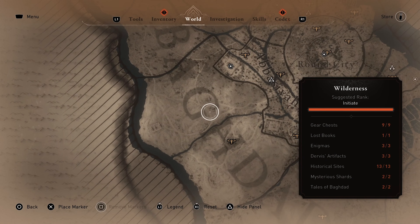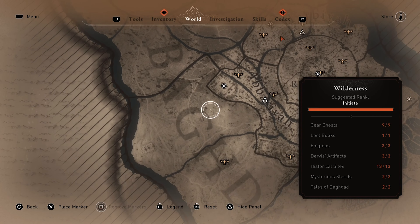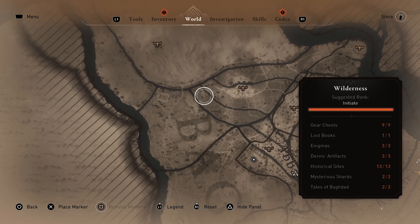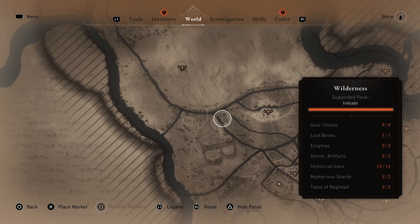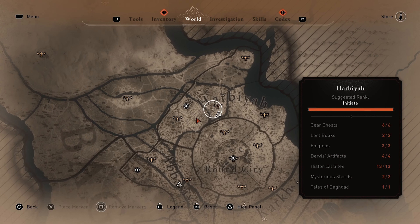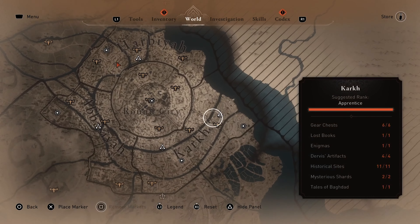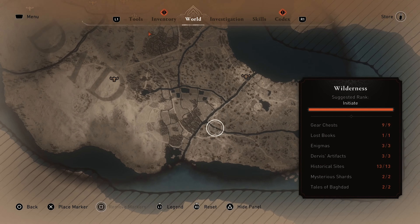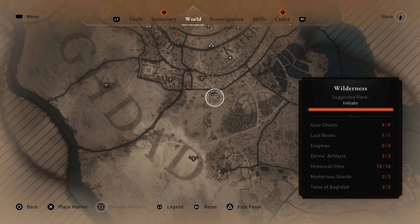To achieve the Explorer Trophy, players must uncover all locations within the game, which includes collecting various items such as gear chests — 30 in total — 7 lost books, 12 enigmas, 66 historical sites, 10 mysterious shards, 21 viewpoints, 18 dervish artifacts, and 6 tales of Baghdad, as shown on the map tracker for each district.